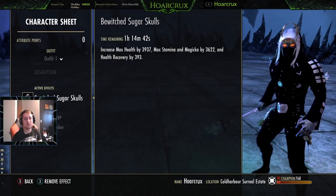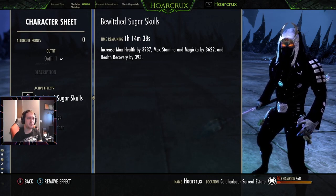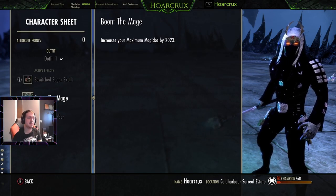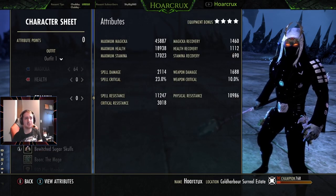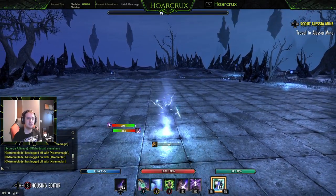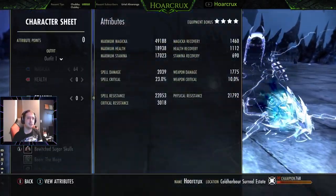Race: High Elf — you can also run Breton or Dark Elf, it does not matter in the least. Food: Sugar Skulls, because we do not have a direct heal, so having the health recovery is very very nice. Run the Mage Mundus. Here's the stat sheet front bar unbuffed, and now buffed. And here's the back bar just so you guys have a reference.